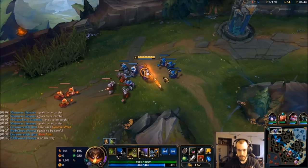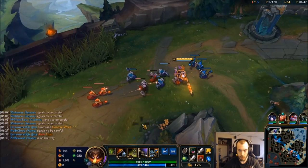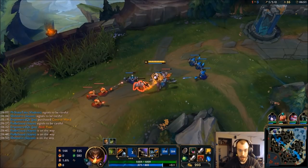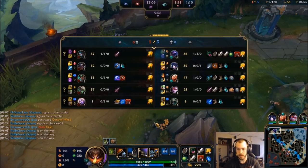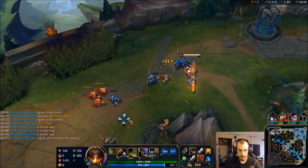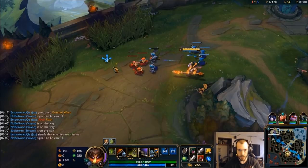That's what we gotta prevent. I might actually rush a Hex Drinker... rush a Hex Drinker, and the ability to speak English. It's gonna let this slow push out and build up and crash this into tower.